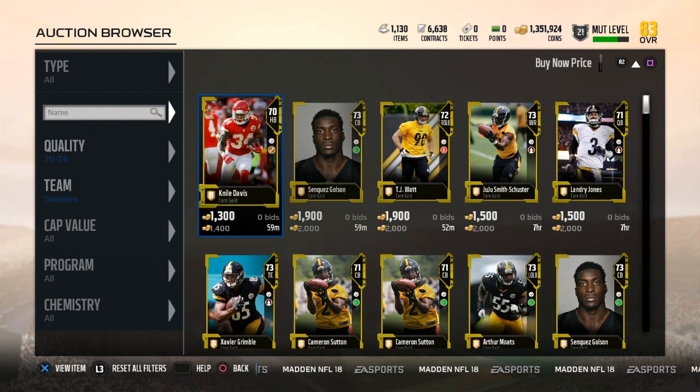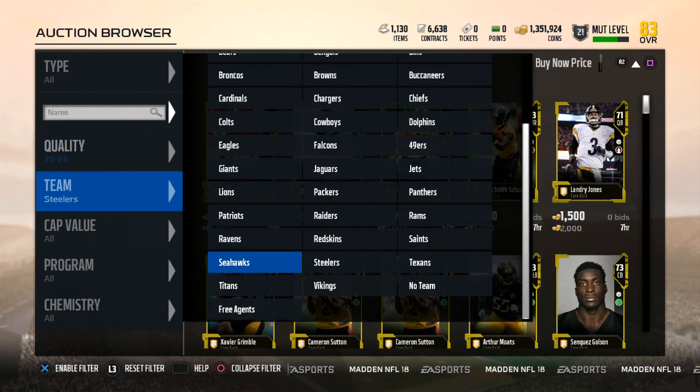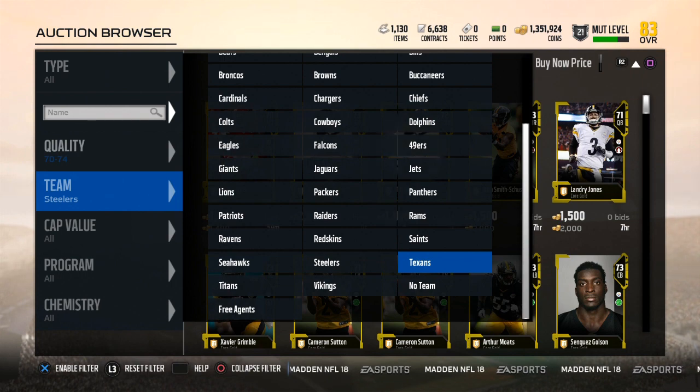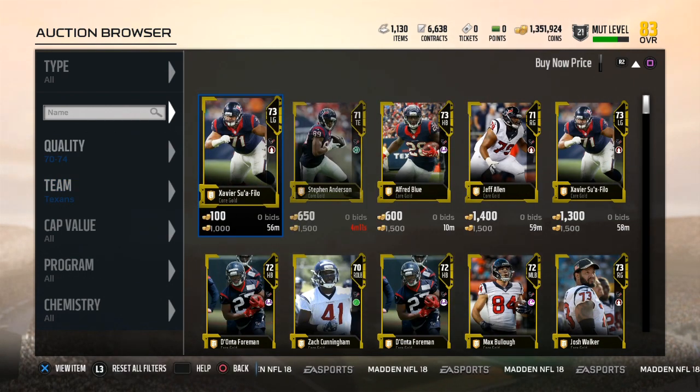The Steelers — 2,000 coins easy. These cards sell really quick, guys. So if you're worried about them sitting in your binder forever, they'll sell really, really quick. And lastly, the Texans — 1,500 coins. They'll sell. Those are all the 70-74 golds I recommend.